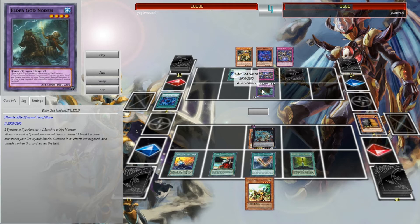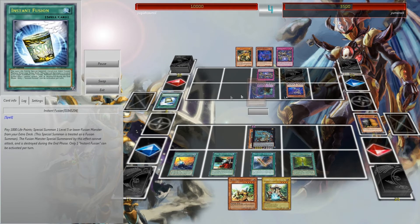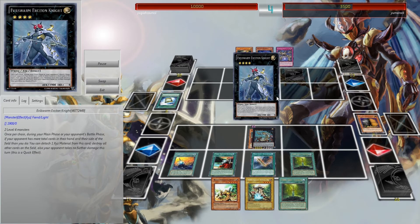He's also Fairy and Water, so he sets up for Christia, Abyss Dweller — he makes you go into Exceeds really easy. The Abyss Dweller will have a 500 attack point gain, that's pretty big honestly. When you think about Abyss Dweller, it's usually 1,700 unless you're playing Mermails.